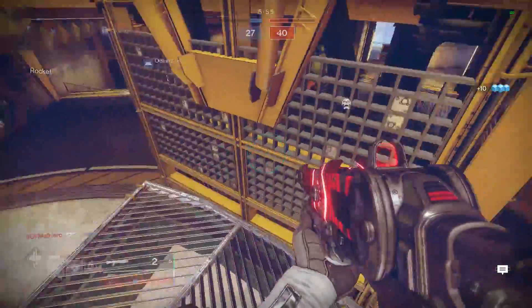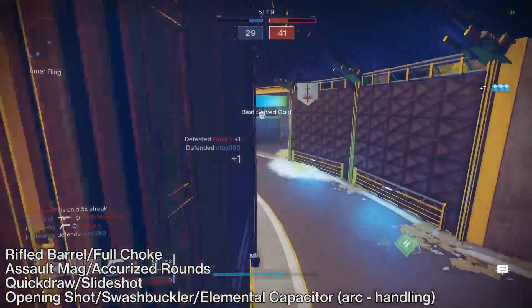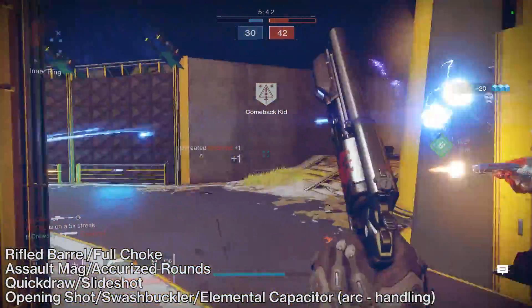The very best available perks on this weapon as a whole are rifled, full choke, assault mag or accurized, quickdraw or slideshot, opening shot, swashbuckler, or elemental capacitor. Most of these perk options are pretty self-explanatory, and we're going to be diving into opening shot in just a moment.